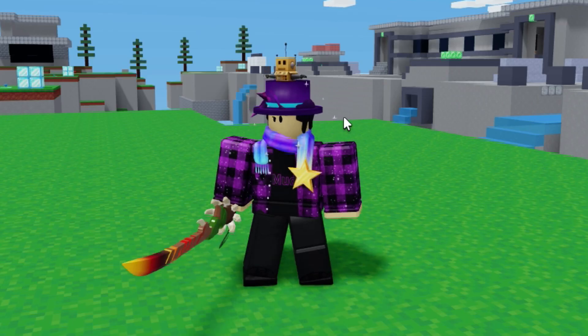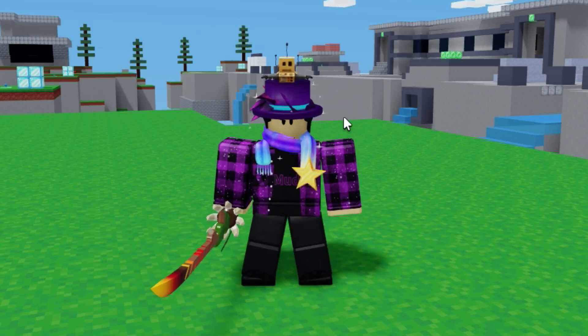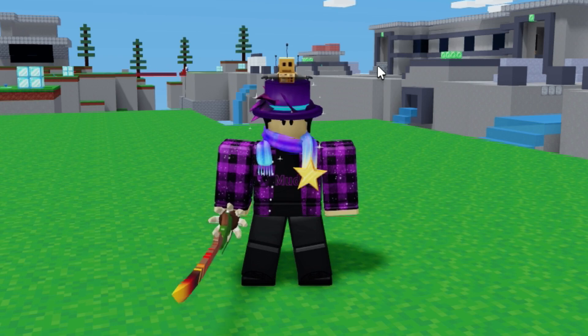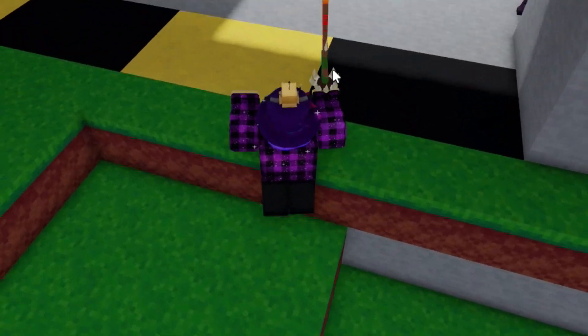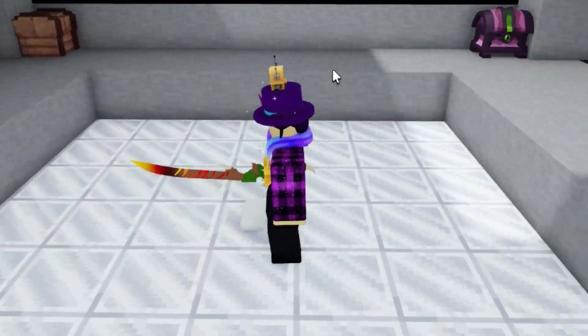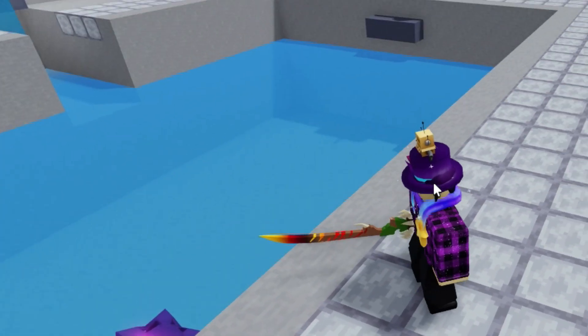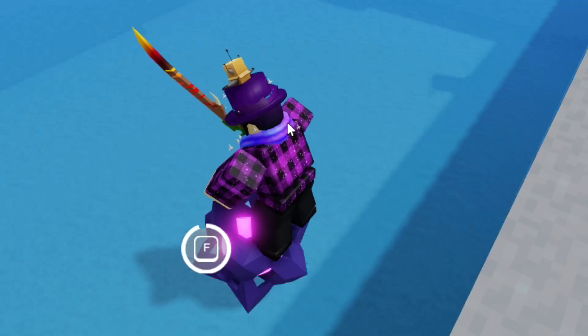We just spawned into the brand new Juggernaut mode. Here's how the mode works: there are two teams of 30 players each — it's like a 30v30 but with an extra twist. Whichever team has the most kills at the end of 10 minutes wins. Every two minutes a juggernaut airdrop spawns on the map. Hold F to become the juggernaut.